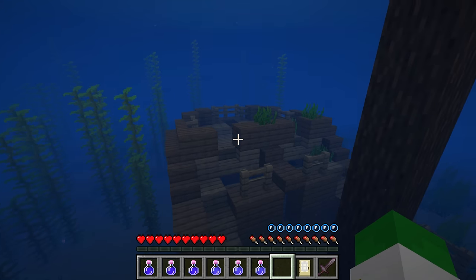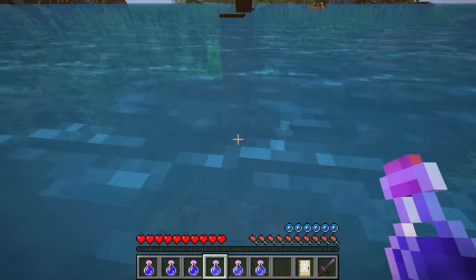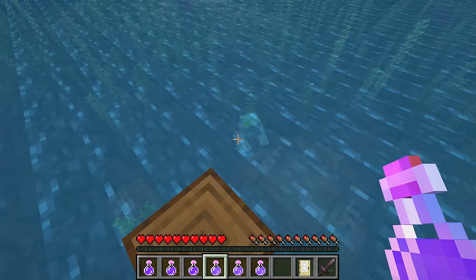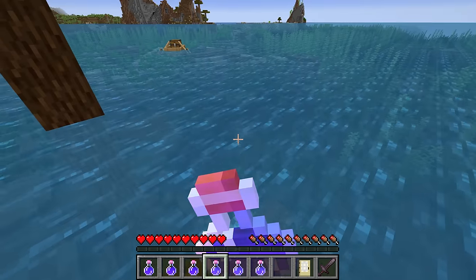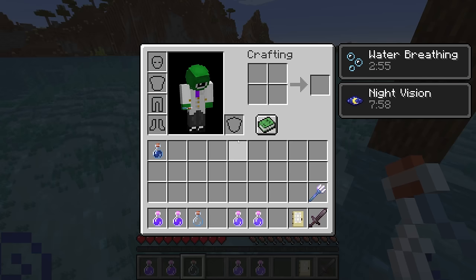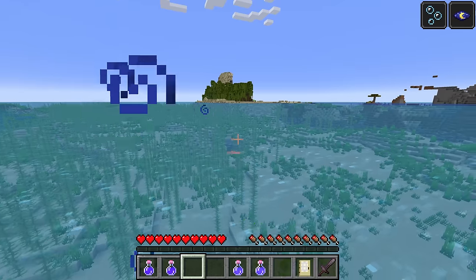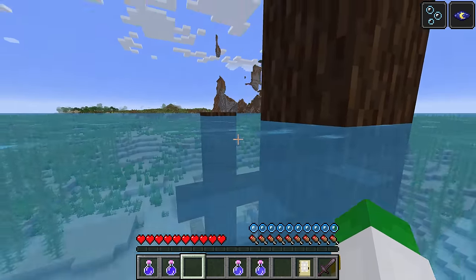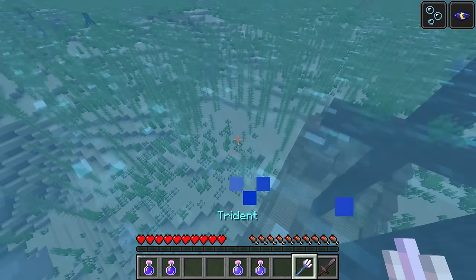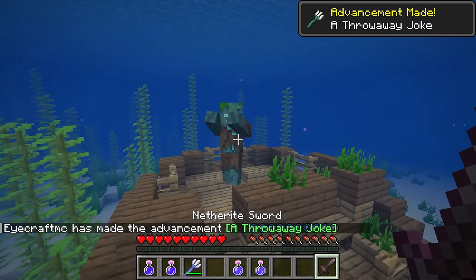The first structure we're going to talk about is the shipwreck. Some things you have to be careful about when exploring any ocean structure: the first is drowns, and there are also guardians in the guardian temple. You'll want to make sure to have night vision as well as water breathing when exploring ocean structures. Night vision is incredibly useful for spotting structures underneath the water. Chest boats can be great for storing loot, and having both a close and ranged weapon is good since you might want to hit drowns from far away.